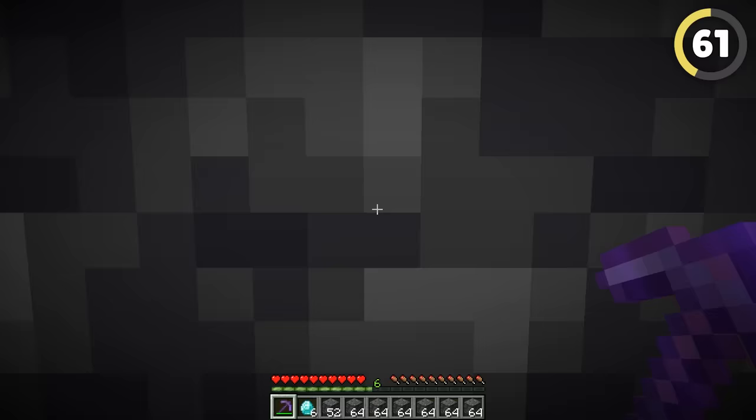If you think placing water in the nether is impossible, you're wrong. On this specific Minecraft snapshot, Mojang messed up and accidentally allowed players to bring water into the nether. If you placed a piece of glow lichen in water, then sheared the glow lichen with Silk Touch, placing this piece in the nether would cause water to start flowing everywhere.